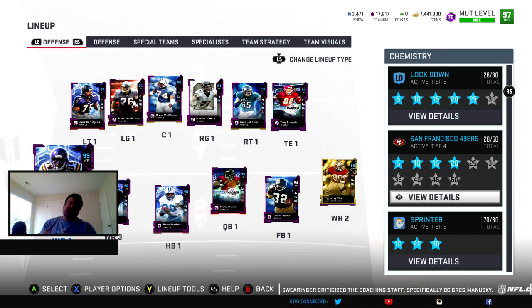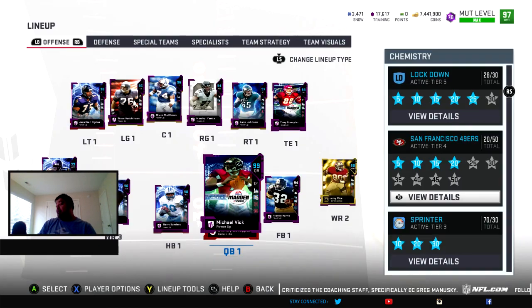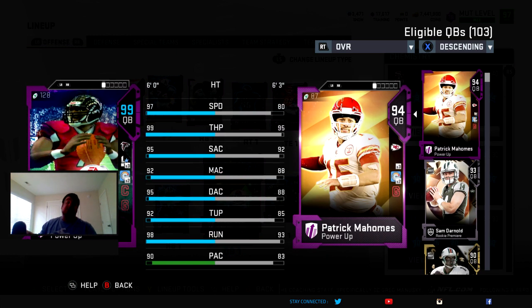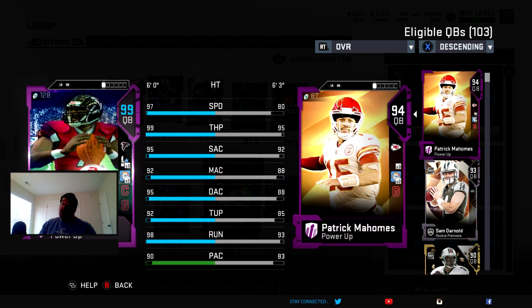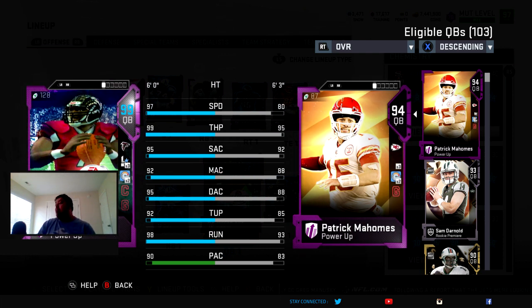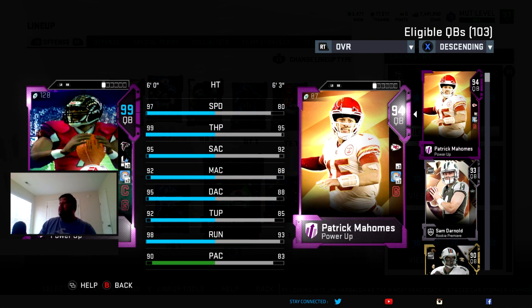Let's go ahead and take a look at the new cards. This is Mike Vick from yesterday — I have Michael Vick gameplay coming later today, and I'm going to try to get a Randy Moss debut gameplay as well. Vick has 97 speed, 99 throw power, 95 short, 92 medium, 95-96 deep. He hits all the thresholds — 80 short, 85 medium, 90 deep — on top of being a golden ticket with 97 speed and 98 throw on the run.